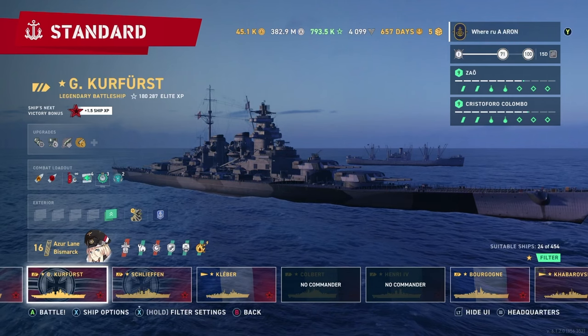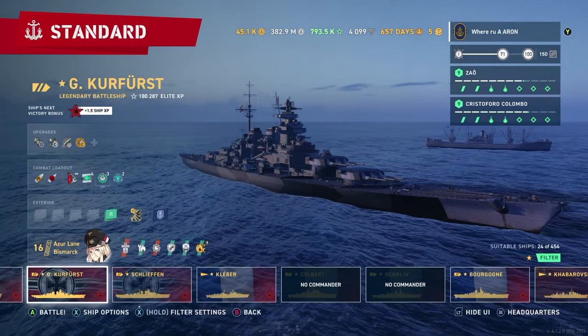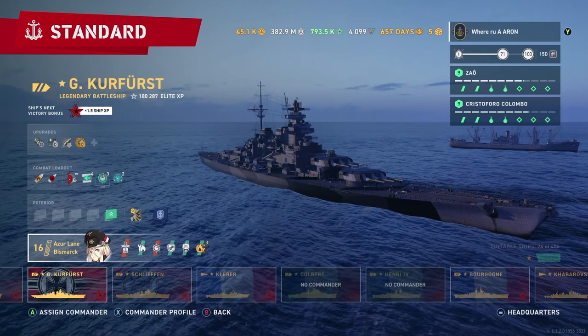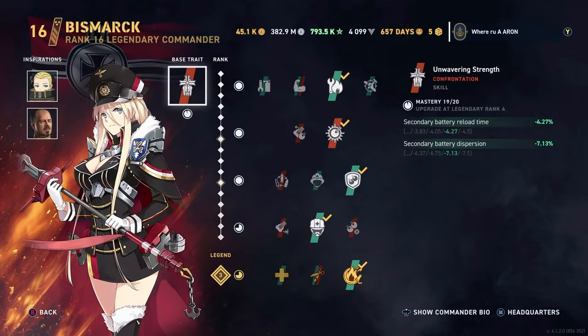I remember when this ship first came out. This was one of the first three original Legendary Tier ships that was going to come to the game — this, the Yamato, and the Alaska. We're going to talk a lot about that, but first I want to go over our specific Commander build, since you guys mentioned you want to see the Commander and the attributes of certain ships at the beginning of the video.